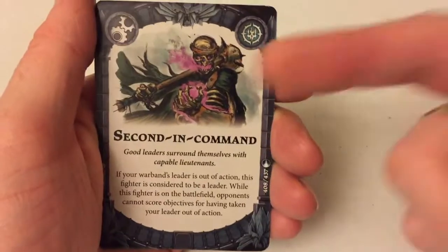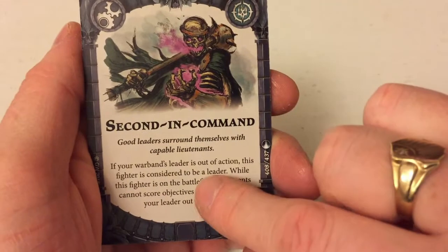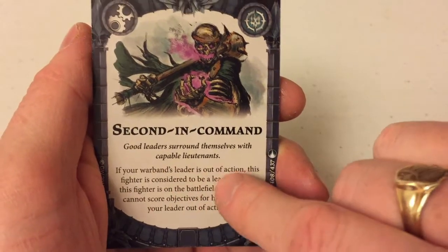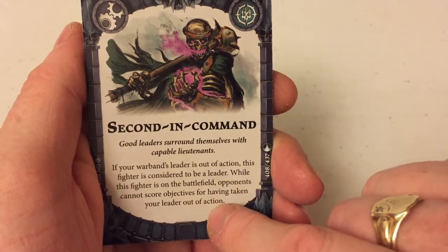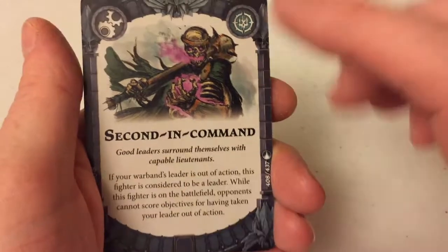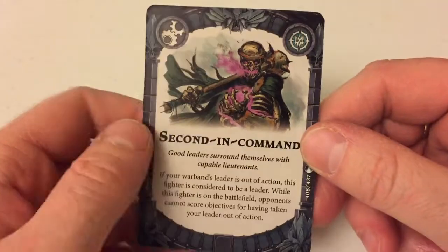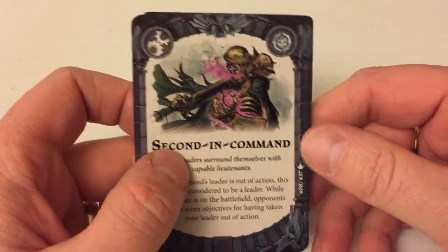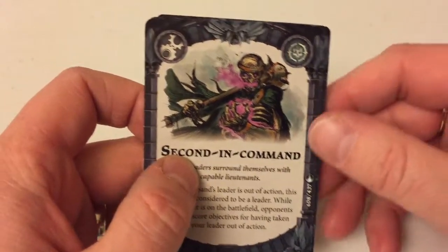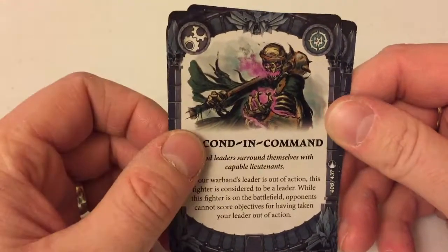I saw this card before and I love it — Second in Command. If your warband leader is out of action, this fighter is considered to be the leader. While this fighter is on the battlefield, opponents cannot score objectives for having taken your leader out of action. If you play a lot of opponents who like to assassinate your leader, this is a great card. Stick this on your next strongest fighter and all those objectives they were hoping to score from killing leaders can't happen anymore.